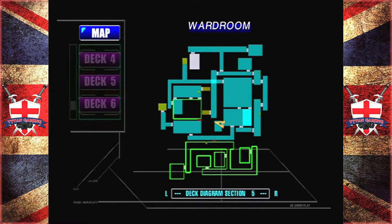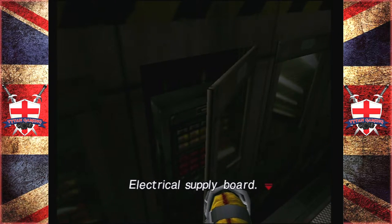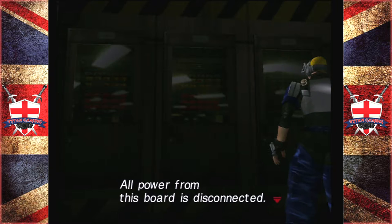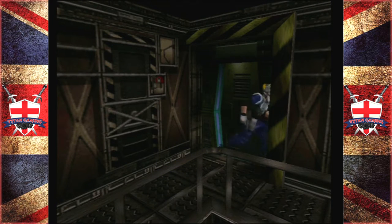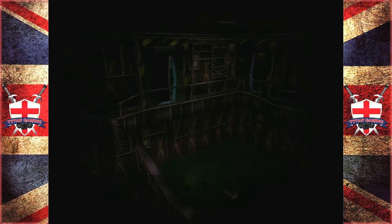I'm guessing there's an item that we need. Electrical supply board — doesn't actually do anything. Power is not being supplied to deck five, all power from this board is disconnected. Okay but can we fix it? You're not going to say that there needs to be another board that slots in here or a puzzle to do? I guess we need to find an electrical power supply board, which means we've got to go back.